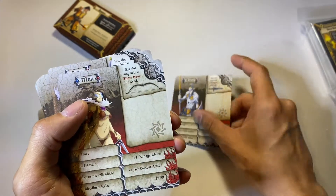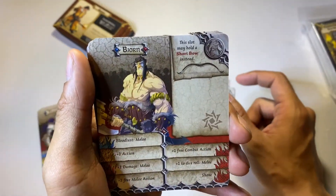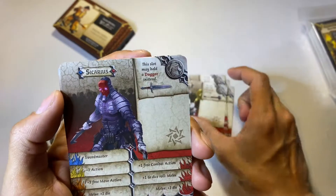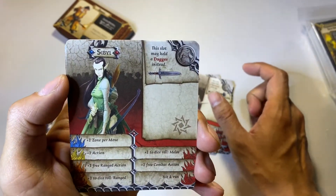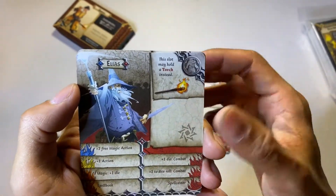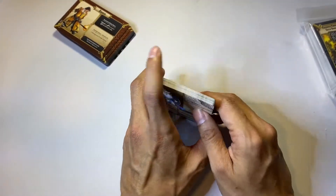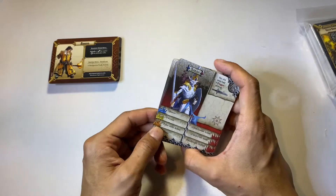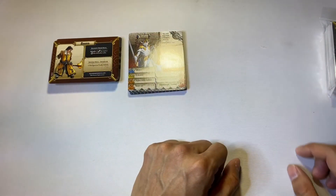The full list of Massive Darkness survivors for Zombicide includes: Azrael, Maya, Mila, Ajax, Bjorn, Miriam, Little Ned, Sicarius, Whisper, Siegfried, Sybil, Owen, Elias, Silence, Zoe, and Sarah. These are all the survivors you can get for your Zombicide game from Massive Darkness. That's the unboxing for the Zombicide Black Plague and Massive Darkness crossover pack. I'll do the unboxing for the Green Horde one next episode — thanks for watching!